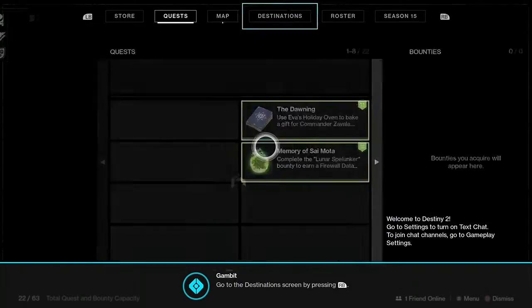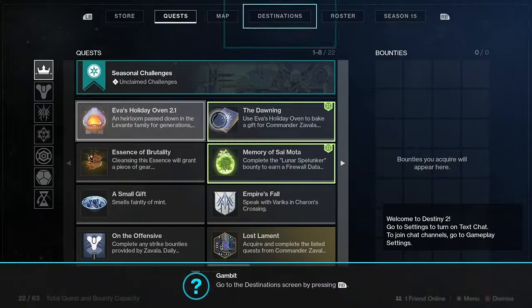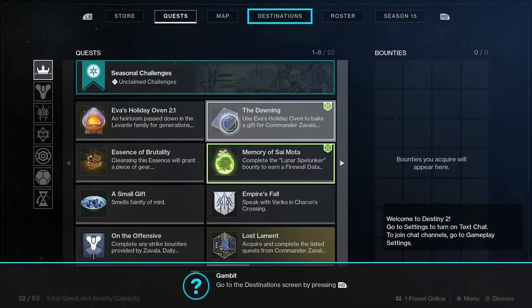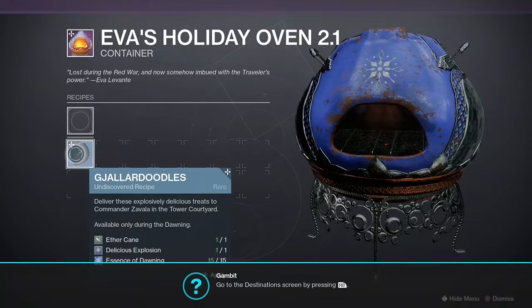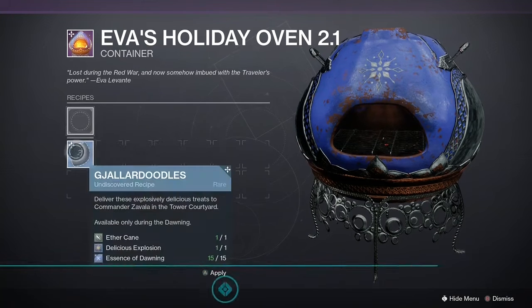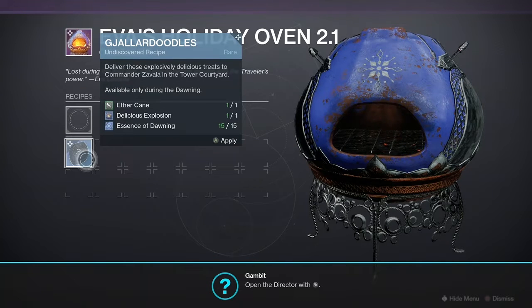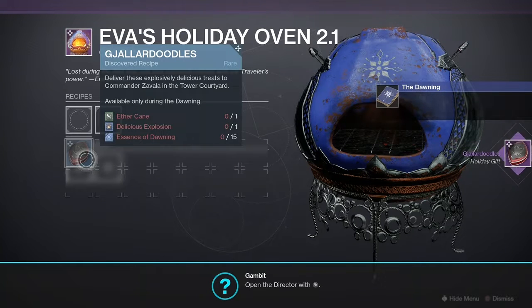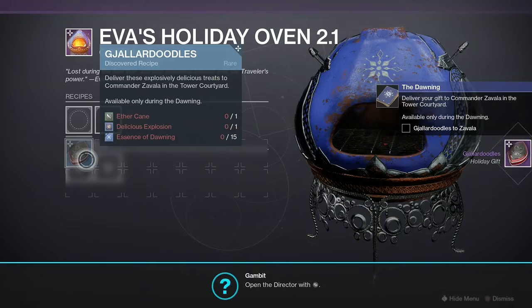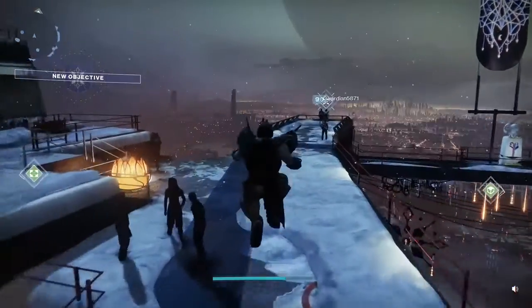So you see the quests? The Dawning? Oh, what's that. Use holiday - use Eva's holiday oven to bake a gift for Commander Zavala. Recipes - oh, now you've got it. They just make the recipes. Gejla la-doodles? How do you pronounce that? Why on earth would I know? Let's go to Zavala to give him some gejla la-doodles.